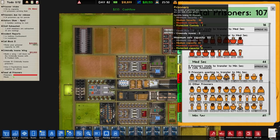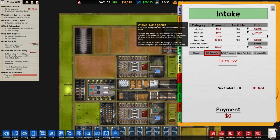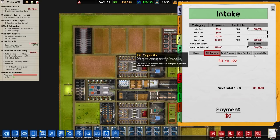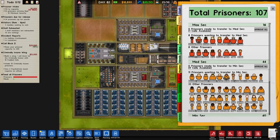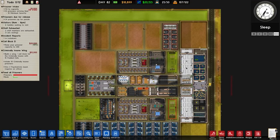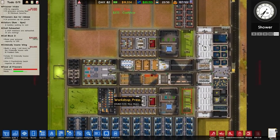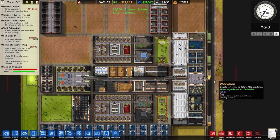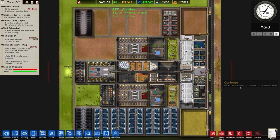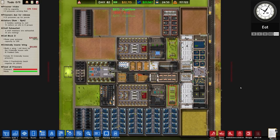I could say fill capacity for medium-sec. Do I really want to bring more people in? I don't see why not — so 10 minimum security prisoners coming in. We'll leave it there for today. Next episode we will continue on — at minimum I want to build a workshop, forestry, and a couple of other things. As always, if you've enjoyed the video and the series thus far, leave a comment. Thanks very much for watching, take care — and there's no fire at the end of this episode, so that's good.